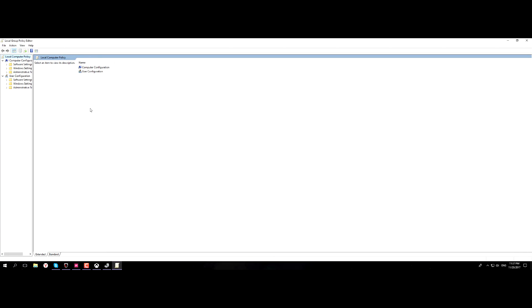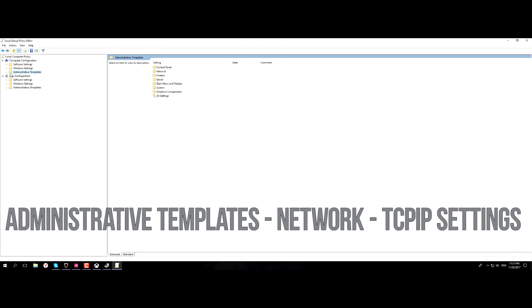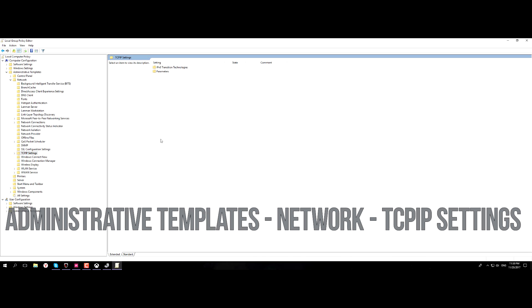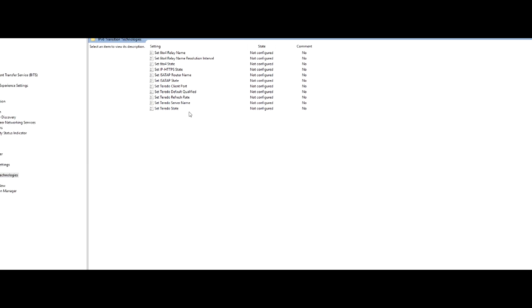A window opens and here we can find what we need. Go to Administrative Templates, then Network, then TCPIP settings. We found the management module Teredo. We need to power on two parameters at the end of the list.